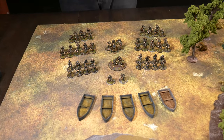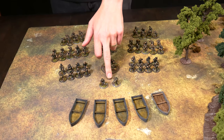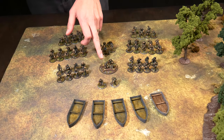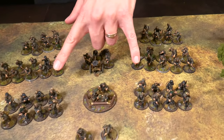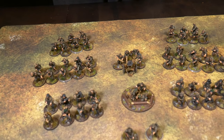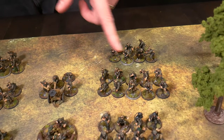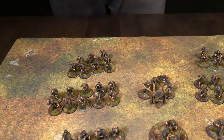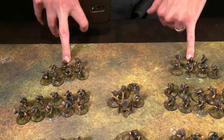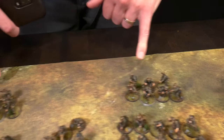Here are the 1000 points of early war Germans. At the front: a second lieutenant with extra man, a medium mortar team, and a Nebelwerfer in the back. There are two pioneer squads, each with four SMGs and one flamethrower. Moving back, two 10-man infantry squads, each with an NCO with SMG. At the rear, two more identical seven-man squads, each with a leader with rifle and an LMG.